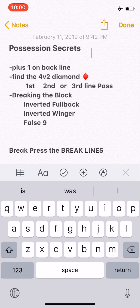For possession, I have three bullet points. The first: you want to be plus one on your back line when looking to possess. Identify the number of strikers the other team has. If they're playing a one-striker system, your two center backs will do the job. If they're playing two strikers, you need to drop someone else — usually an outside back or midfielder — to give you numeric advantage on your first line.